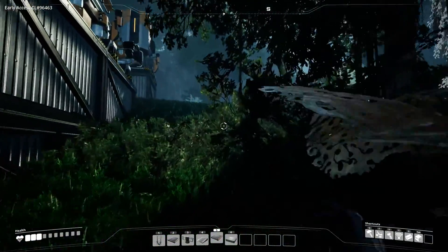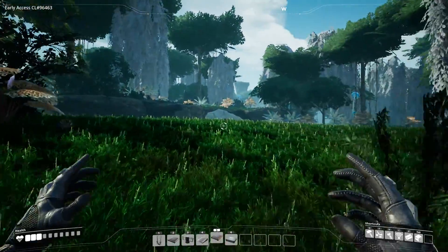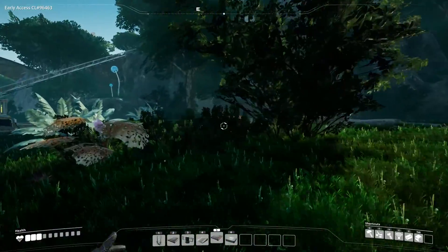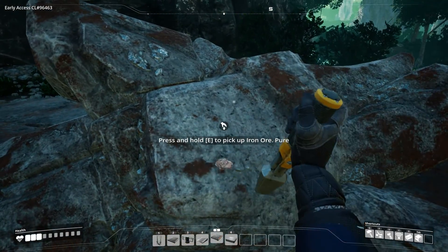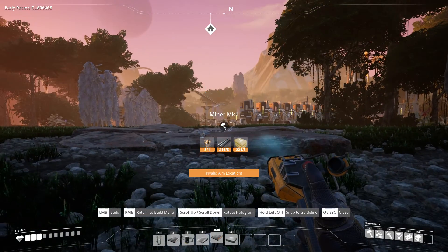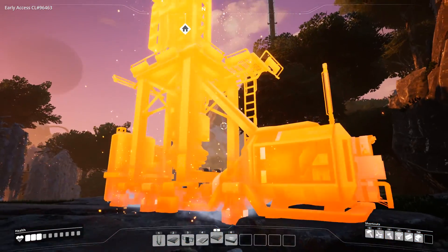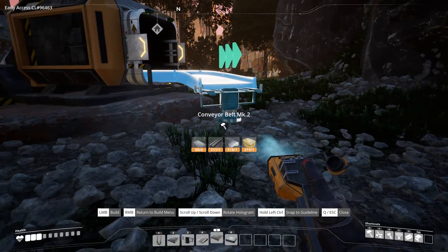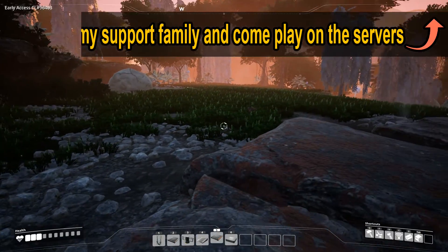We have one iron deposit left, and the other one — well, maybe if any of you know how to remove this boulder on top of it, let me know in the comments below. If not, maybe in the future we'll find out how to do it. So first I need to remove this, and then we're gonna put a miner on it. I'll place the MK1 miner for now since we cannot advance yet with the conveyor belt. So 120 is coming out — this is a 120 conveyor belt. Let's go this direction, and then over here we're gonna place the smelters.